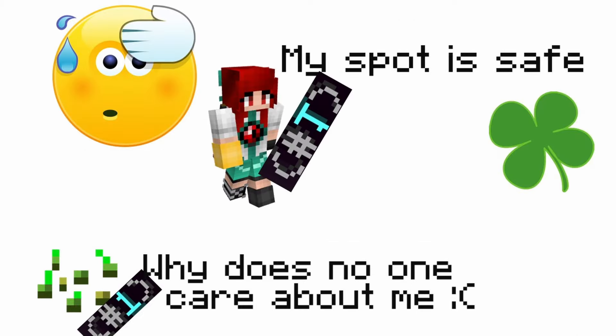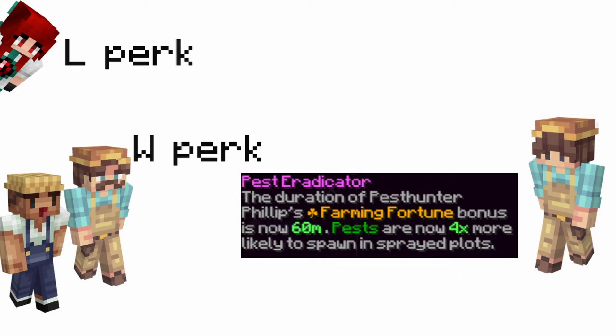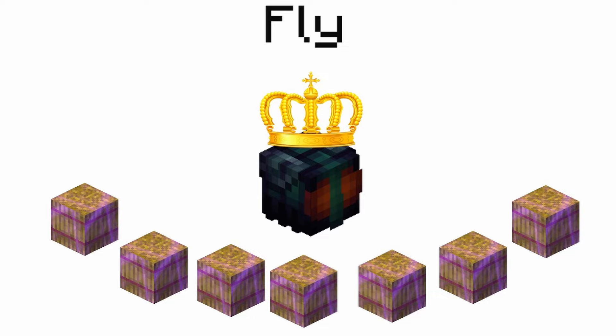Luckily for Bankier, it didn't, and after 2 weeks the bug got patched. Nowadays, pests are only good during Finnegan's perk. Outside of that, they are not very significant, except for the fly.